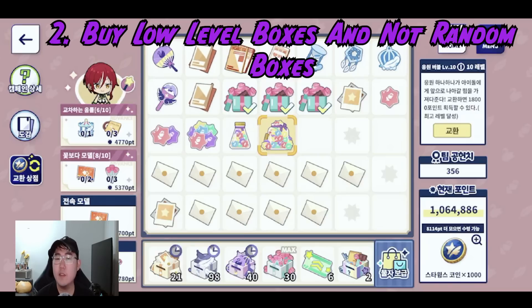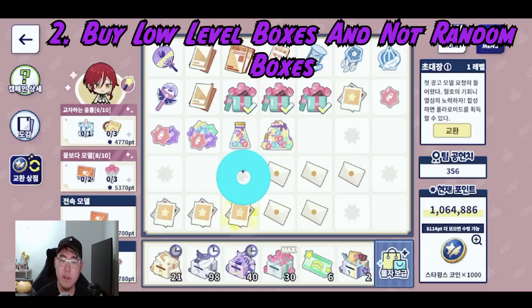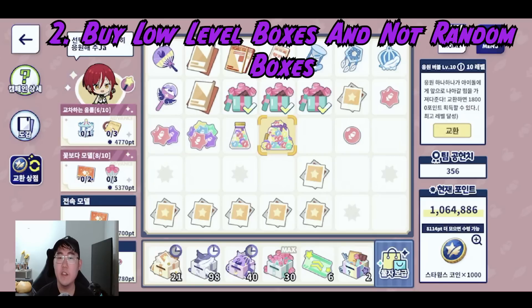Tip two: I recommend buying low tier boxes rather than the random box. With low tier boxes you start from level one, two, or three, giving you more chances to spawn gems and reach level 10. Getting lots of level 10 gems is a huge chunk of your points and the most cost efficient strategy. If you have the time, combining items from the low tier starting point is far better than buying from the random box or purchasing items directly.